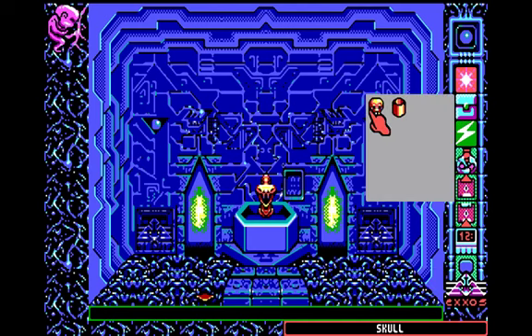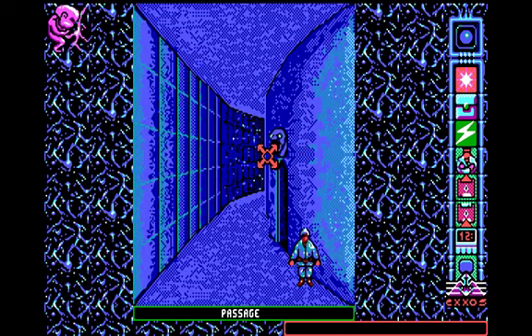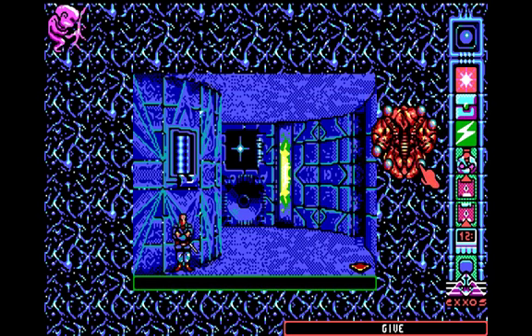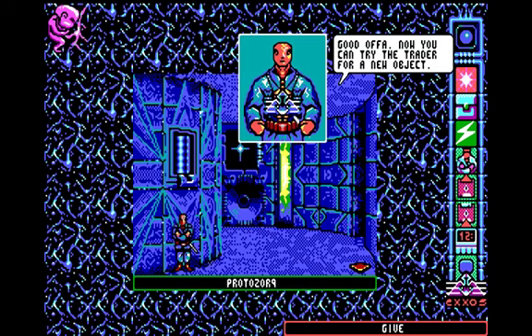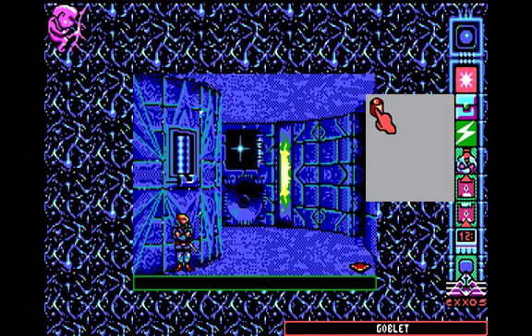We got the skull and solved the first task of the game. It might seem easy but you can find death very easily in this game. We go back to the master's orbit and give back the skull we just found. The master confirms it, and then you can trade your old object for a new one with the trader and start a new task.